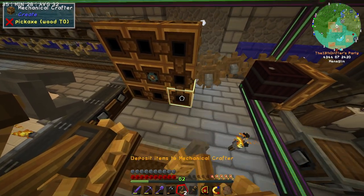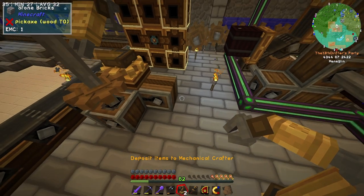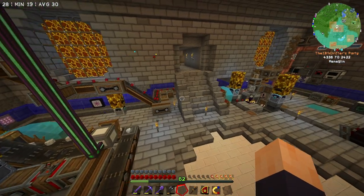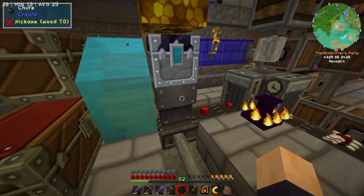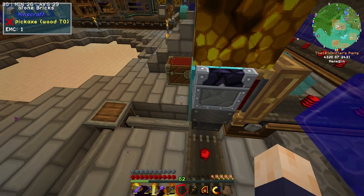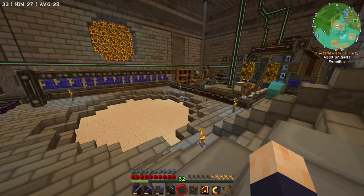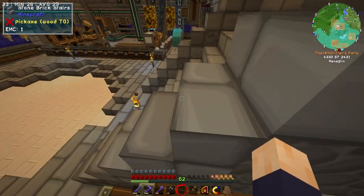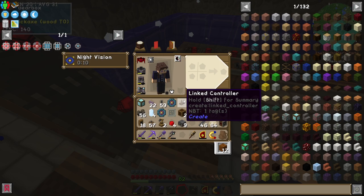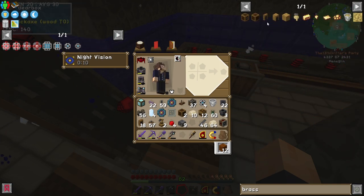So if we take items from belt and deposit them here, here, here, and here, and then place it down — will it reach? No, it will not. Okay. It's looking like the next best option is going to be to include another method of retrieval for Redstone, which we can use to pump Redstone into the crafting altar. And I think the best bet in this case would be to use a brass funnel — actually, a brass tunnel.